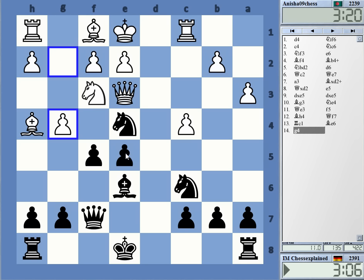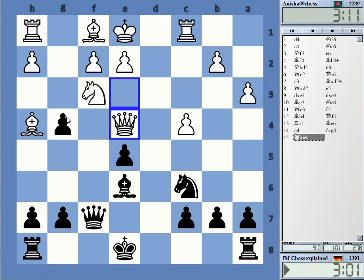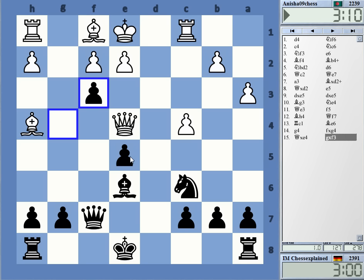I can also take g4 — just play simple stuff. Let's take it maybe. Queen takes, bishop c4 — there's a pawn at least.